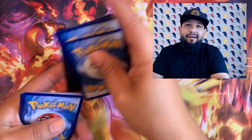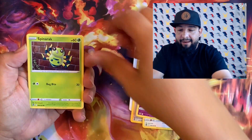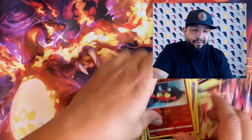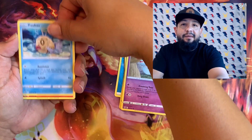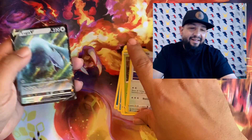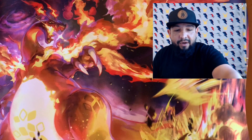Hopefully you guys pull something crazy if you're on PTCGO — let me know if you pull something crazy with that pack. Spinner, Phantump, Krokorok — oh, little Skitty cat and Krookodile on that one. Let me know in the comments what's your chase card, what's your favorite trainer gallery card in this set. Have you already opened some Silver Tempest? What was your best hit? Did you get your chase card? Oh, we got the Lugia V! Let's go! We got the Lugia V on that one!